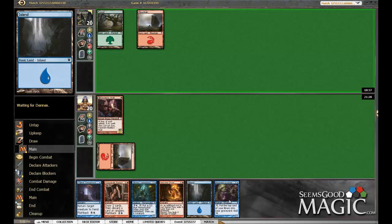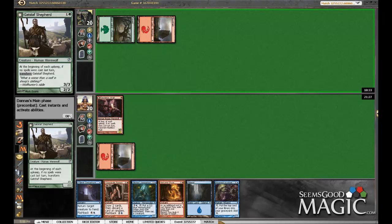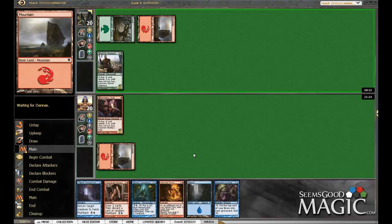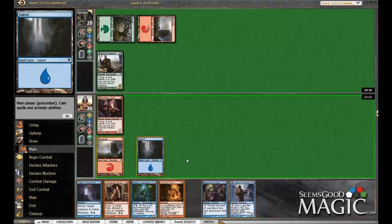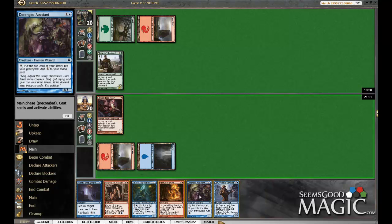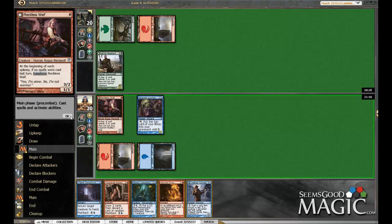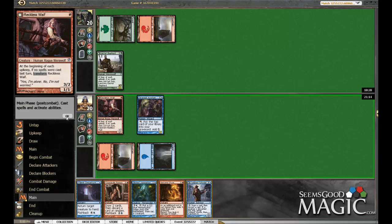So far this deck is looking like it's turn-one dependent, getting dealt with. He's got his own. The full moon might rise tonight. We'll play an assistant here, open up our civil elite scholar next turn, and reckless wave - poor guy doesn't get to swing.